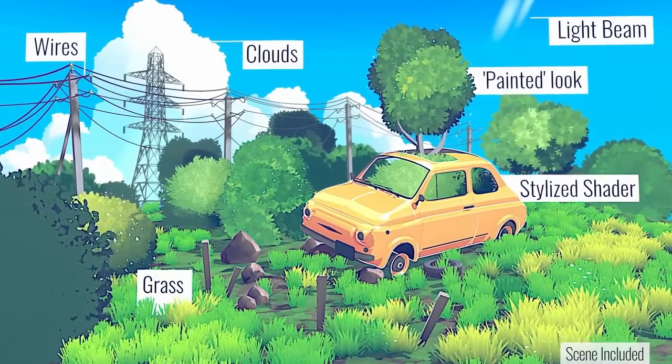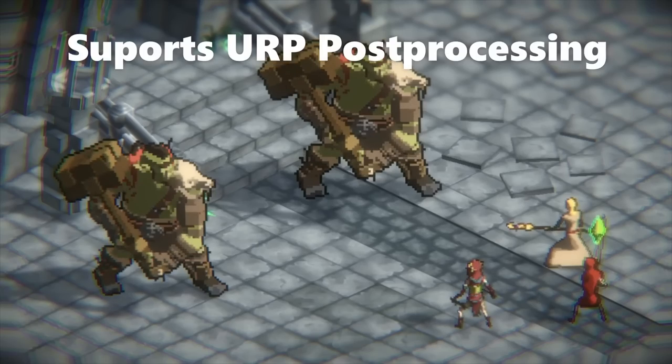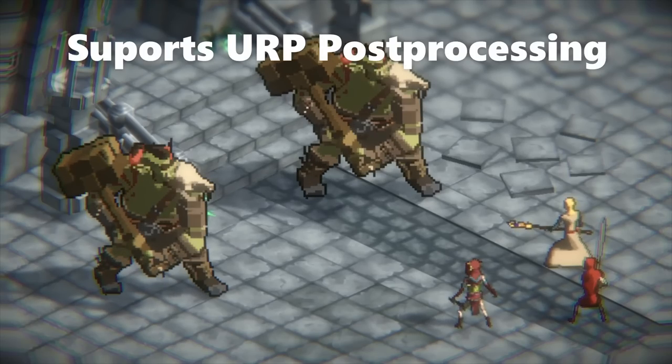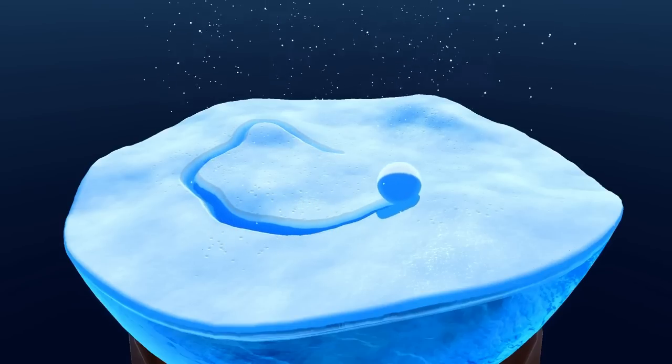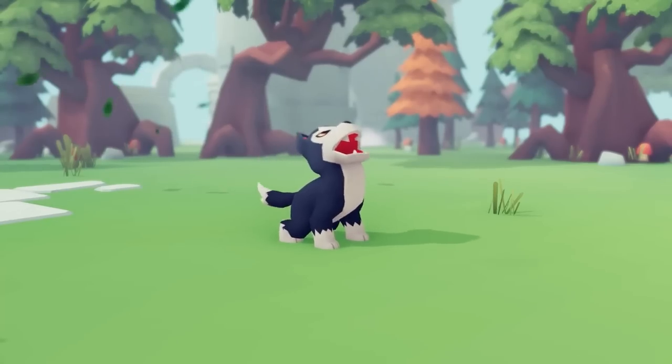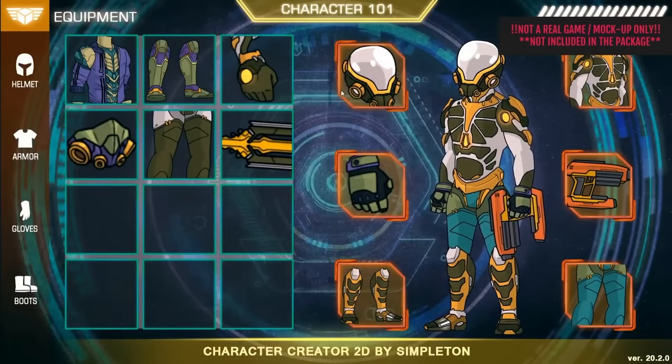Since this bundle is mainly about visuals, it really depends on whether your style matches what you're using for your game. Although since the bundle discount is so deep at 98% off, if just one of these looks interesting then the whole bundle is worth it. I already have about half of these assets, but since the discount is so deep I'm just going to pick it up for the rest — there's some real interesting tools here.